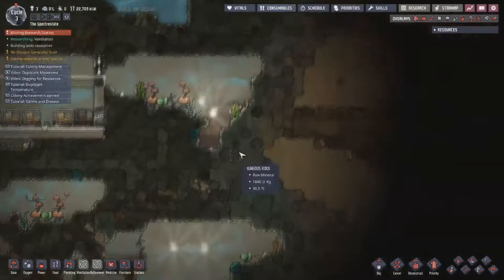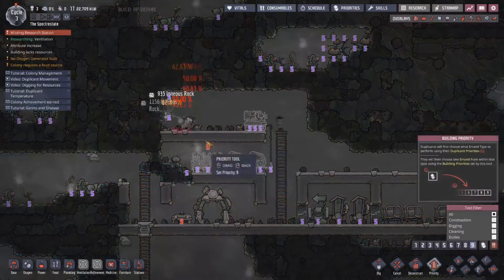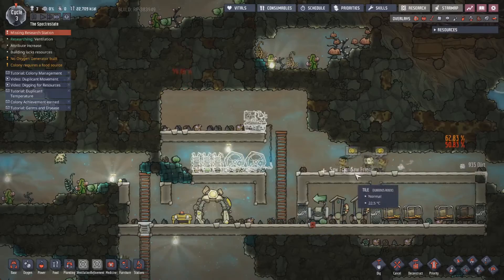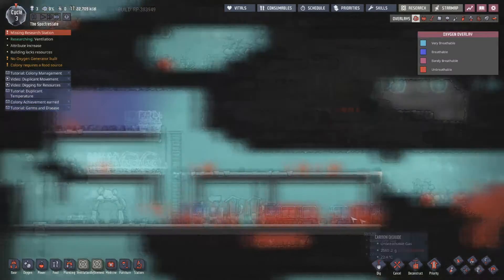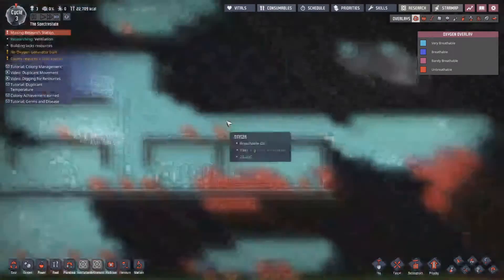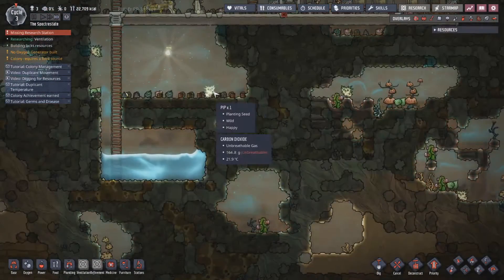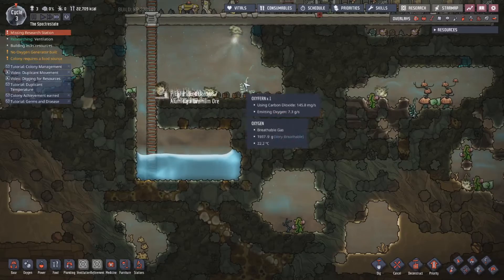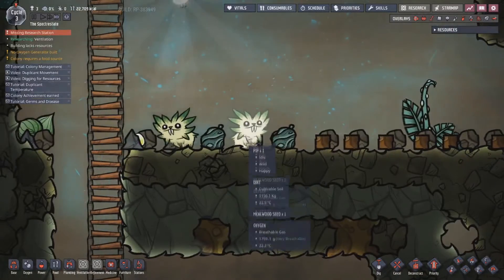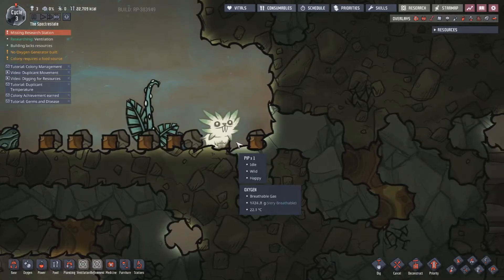That's going to draw all the oxygen out here. Once again, we have quite a bit of oxygen around us, but the problem is you will go through it. Oh look at that — he planted the oxybird! That's so cute. I love them. Pips are the cutest things in this game. They're little saber-tooth kitty things.